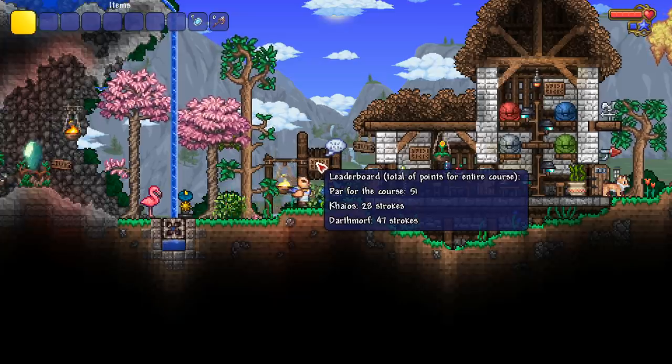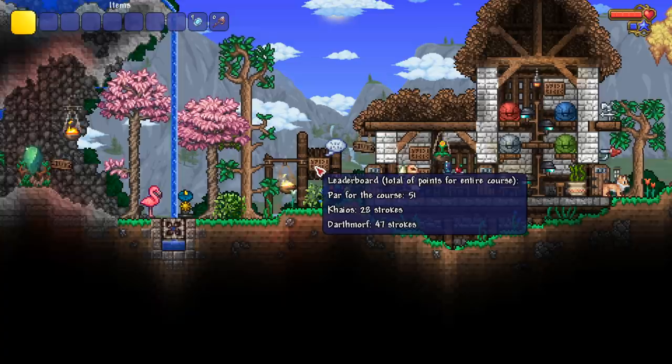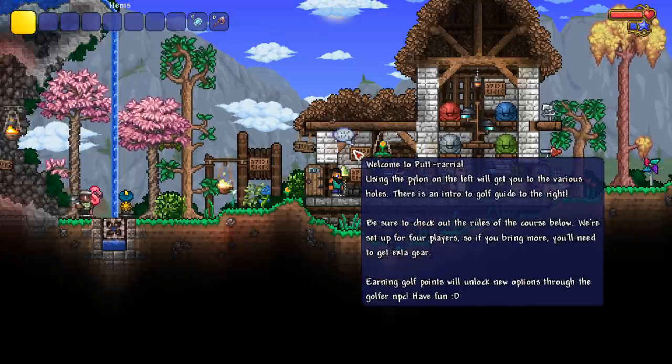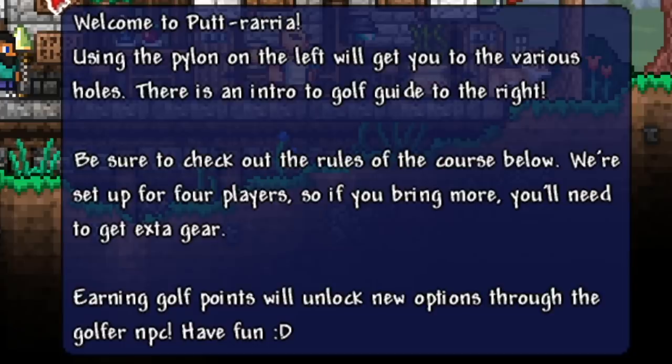I can do that easily — they said par is 51, but that's not fair because they made the map. Welcome to Putraria: using the pylon on the left will get you to the various holes. There's an intro-to-golf guide to the right, be sure to check out the rules below. We're set up for four players, so if you bring more you'll need extra gear. Earning golf points will unlock new options through the golfer NPC — didn't know that, that's actually good information.